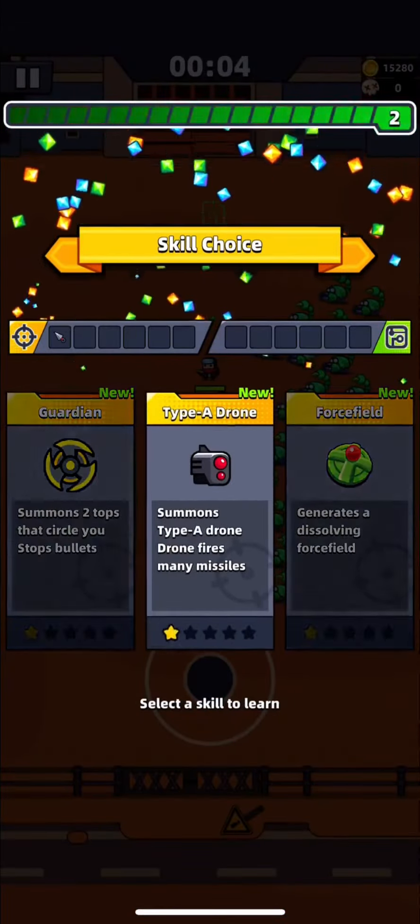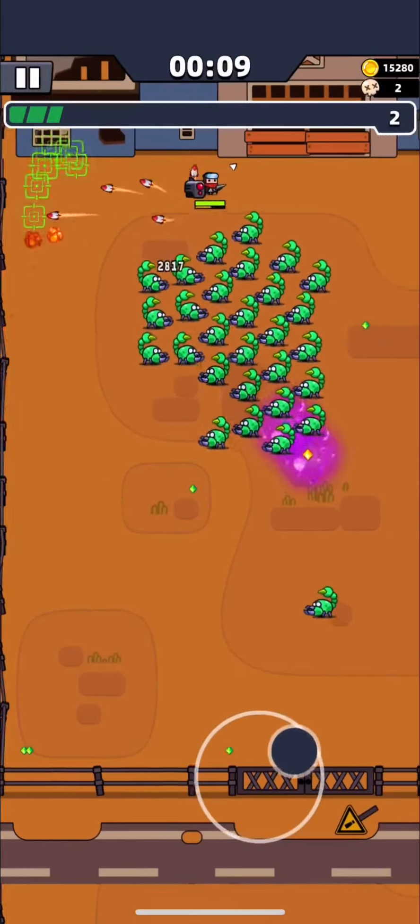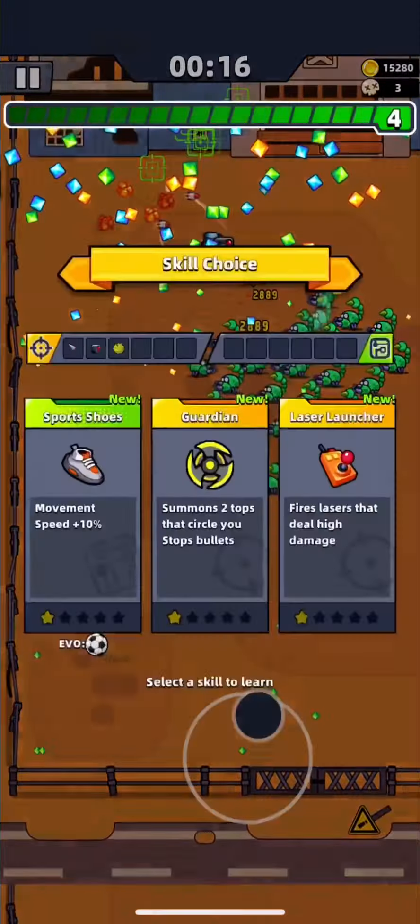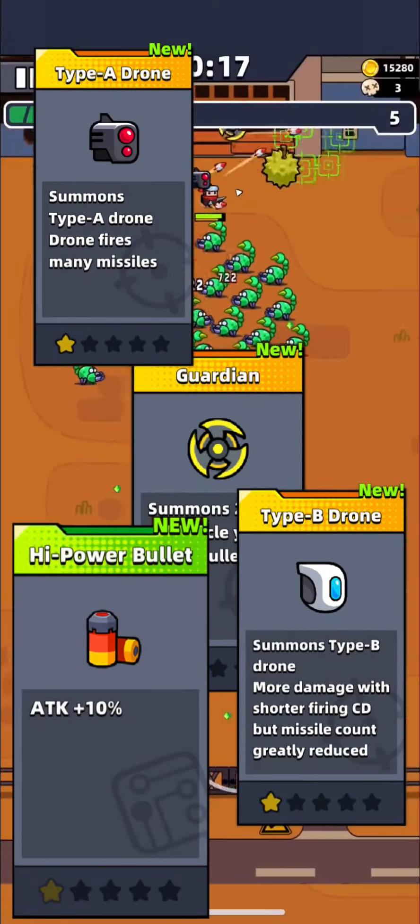With low attack, it is very important to start with the right skills, otherwise you will die between minute 2 and 4. So in the first 2 minutes, you will need Guardian, Drones, and Power Bullet — focus only on these skills.